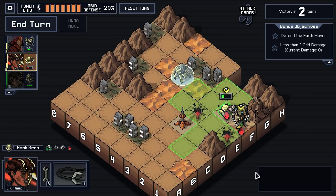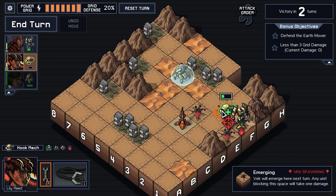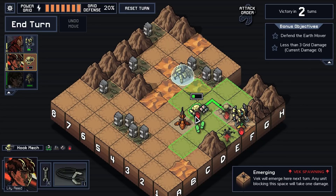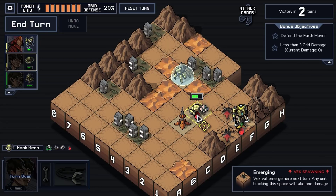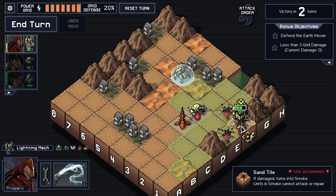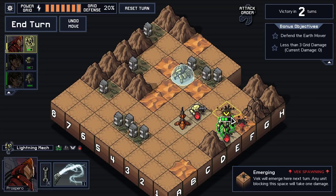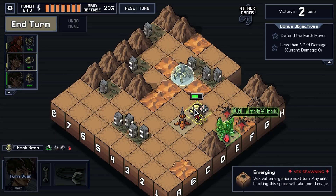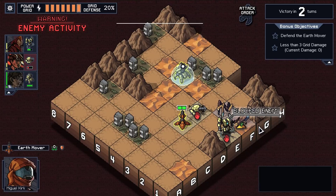I have to repair the hook mech if I want to block a spawn with it. Do I want to block that spawn or this one? I kind of want to block this one instead, because I don't know what's coming out here and I don't want to be right next to the Earth Mover. I may change which one I'm blocking with Prospero as well. That last hole is going to be filled in this turn, so we're just going to deal with whatever comes through. I'm going to block this one and let the enemies from last turn come in. We get a regular Firefly and a regular Leaper — I think we made the right choice there.